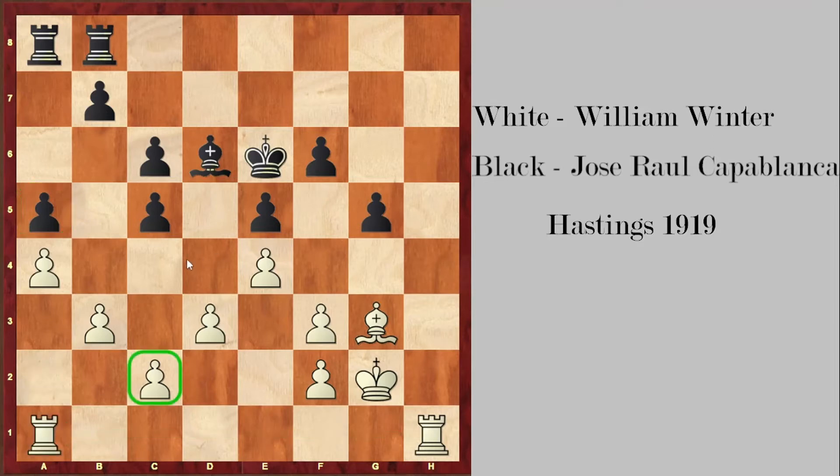It was possible to play c4 here. C4 is good because it closes in the bishop on d6, but it is also bad because it weakens the b3 and d3 pawns.